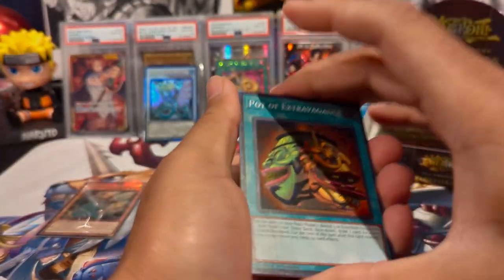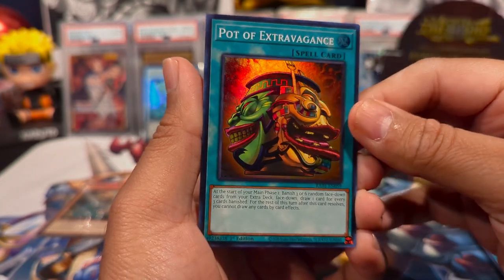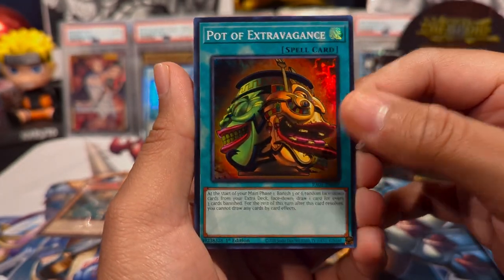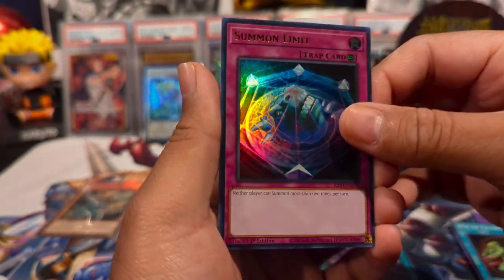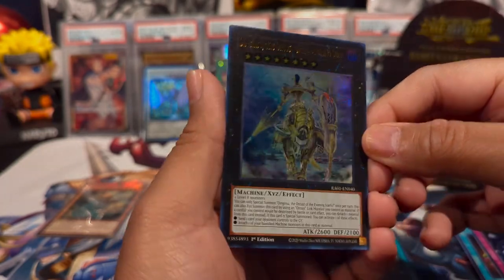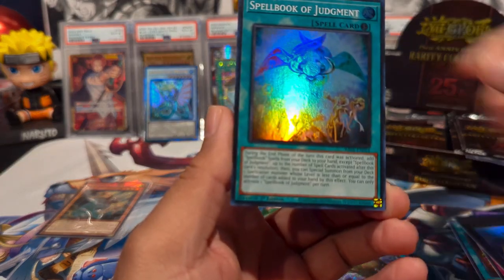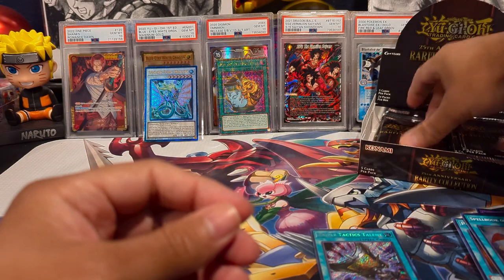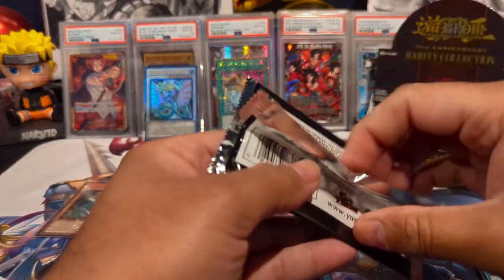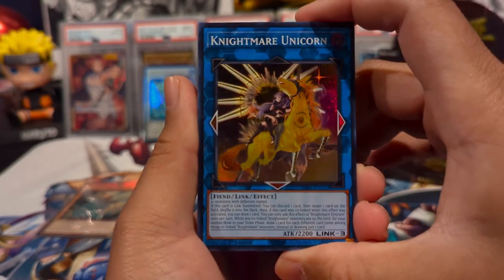We'll go a little quicker because I don't want this video to be 30 minutes long — I could just look at these cards all day. We have Pot of Extravagance, Triple Tactics Talent as a secret rare, Summon Limit as an ultra rare, and Spellbook of Judgment as our last super rare. Triple Tactics is also a great card — I run that in my current deck in Master Duel.